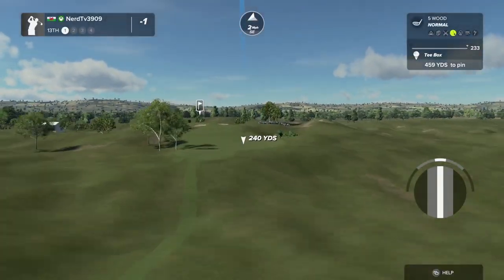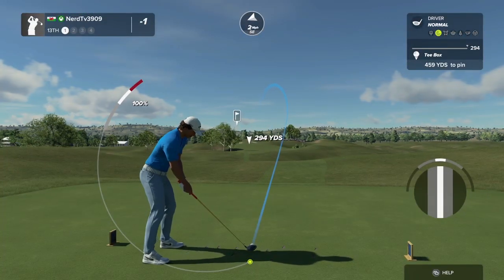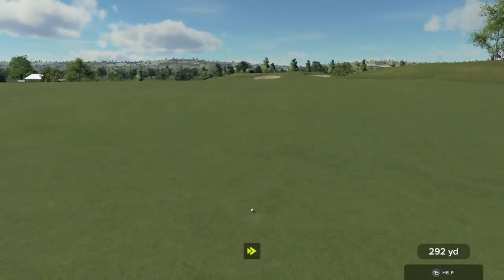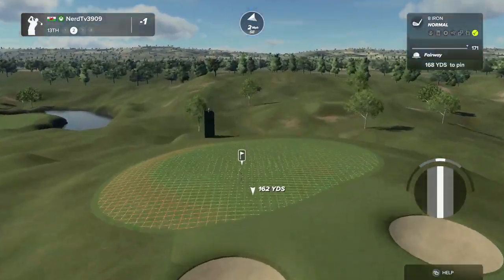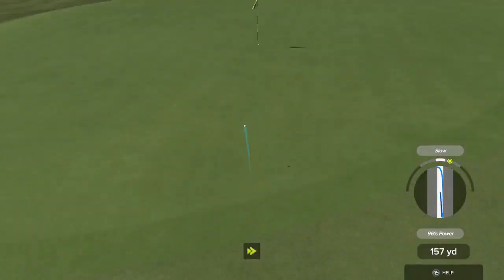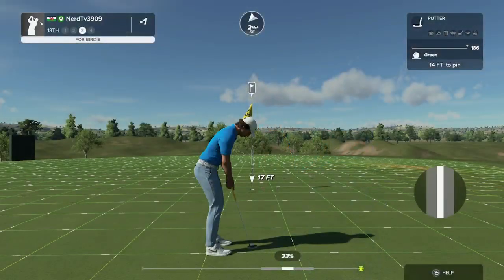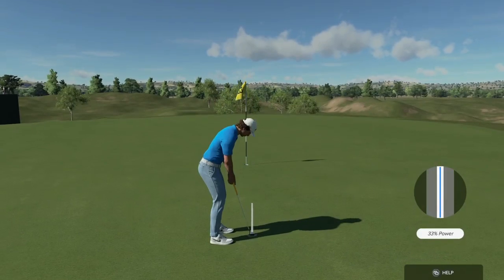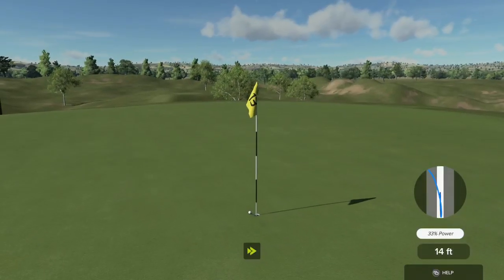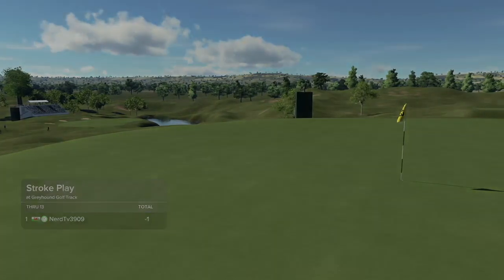Let's see what happens here on the thirteenth hole. You'll take that. About 170 yards to the pin. I'm having that. Fourteen feet to the cup from here. No good. The only thing left to do is sink this putt and get your par.